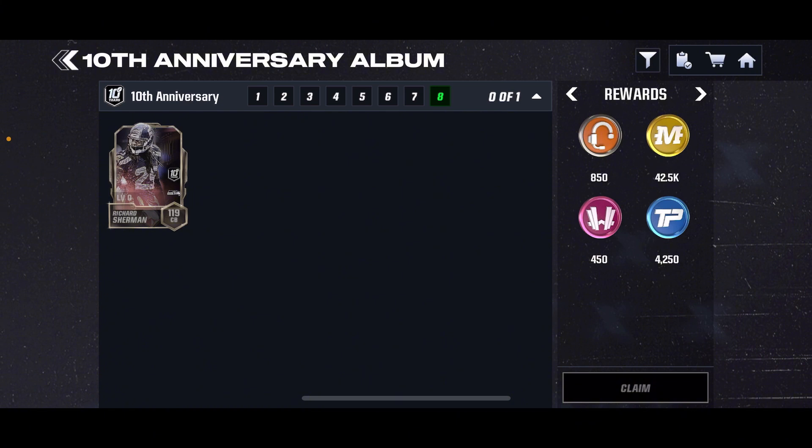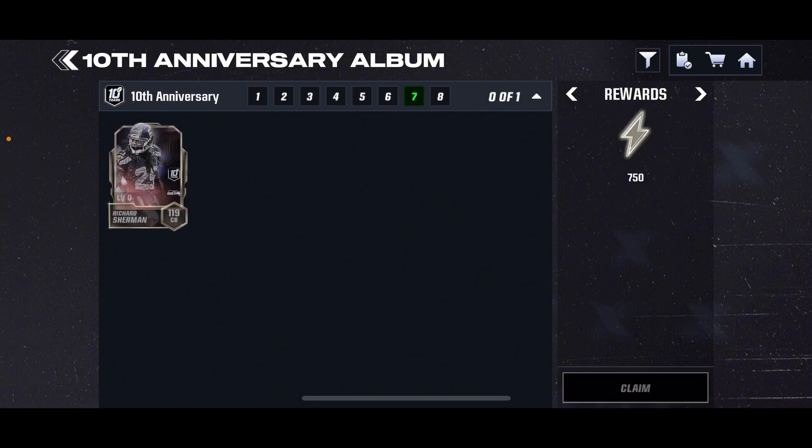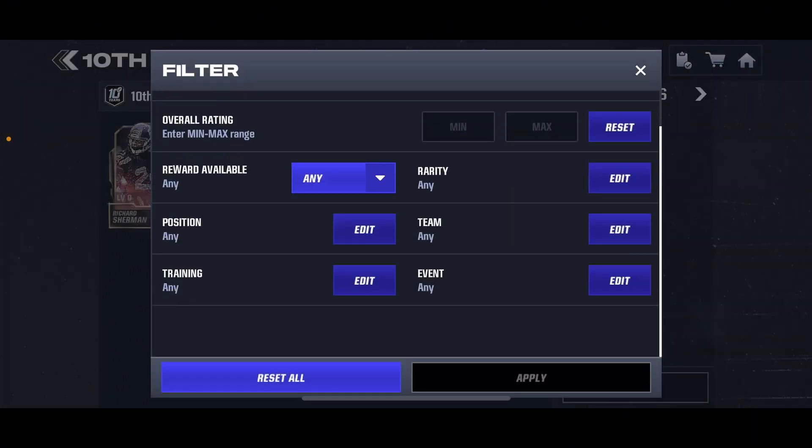This is very interesting by EA — it's got to be at least 100k in currency right there, pretty much 100k plus more, like 130k or something like that, plus all those currencies, plus 3 uniforms, and 750 program stamina for progressing through, which is pretty nice.